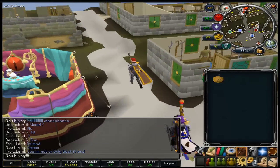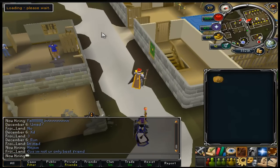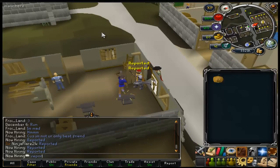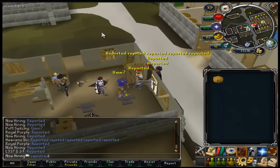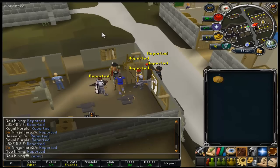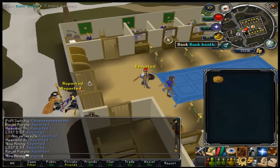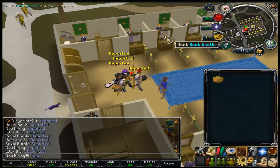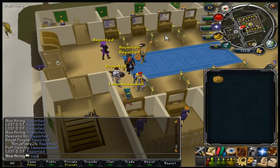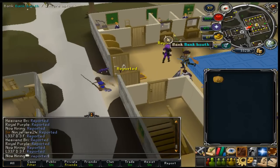While I was waiting for things to sell in the GE, we all got bored, so we decided to just run around and tell people we reported them. I don't know why, but it ended up being fun — we did this for like 30 minutes. People in the friends chat who were on late at night and people in my clan chat, we just ran around fake-reporting so many people. We didn't actually report them, but it was fun. That's kind of what we do when we're bored.